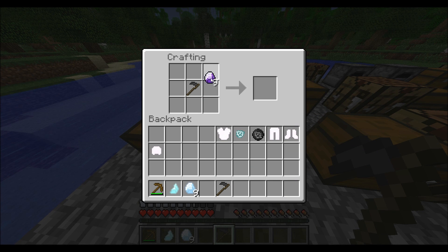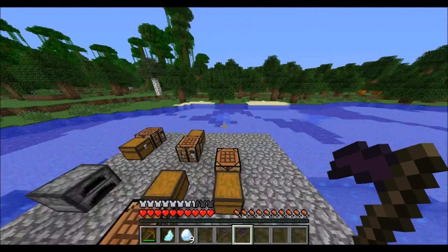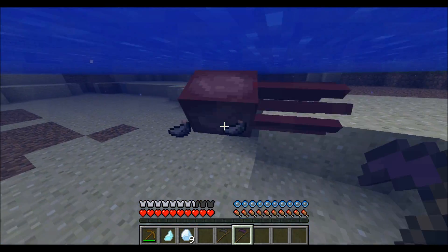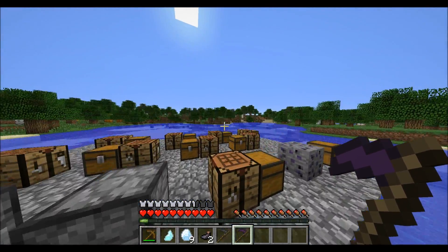The only thing that unholy crystals and holy crystals are used for is making unholy scythes and holy scythes. Unholy scythes are a lot stronger than diamond swords. Let's see how the squid fares — killed in one hit. So it's a lot stronger than a diamond sword.